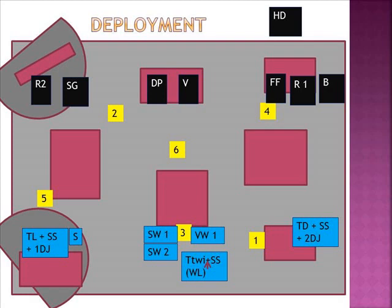From left to right: he put one Rhino with 10 Space Marines inside, then the Soul Grinder. In the middle, he put the Daemon Prince and the Vindicator. On the other flank, he put the Forgefiend, the other Rhino, and the Bikers very at the border. The Heldrake is in reserve.